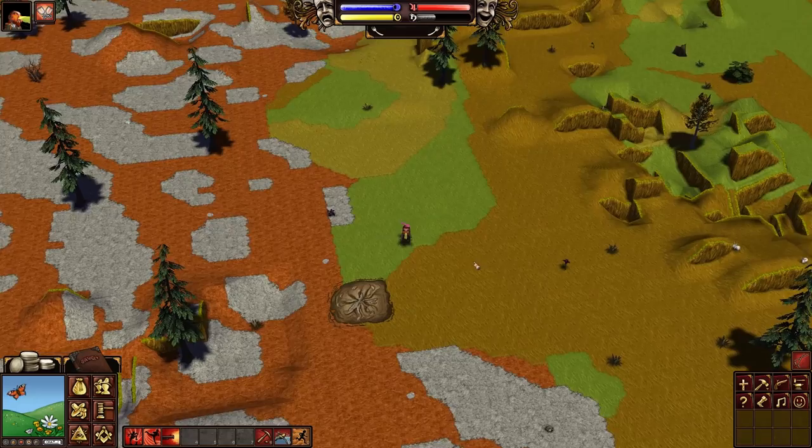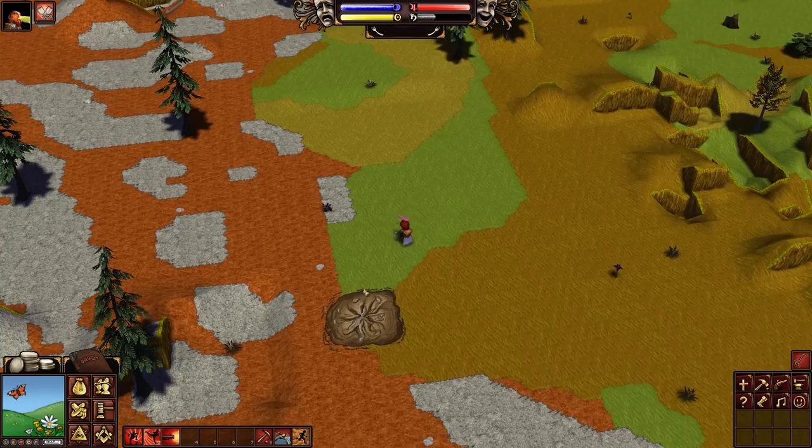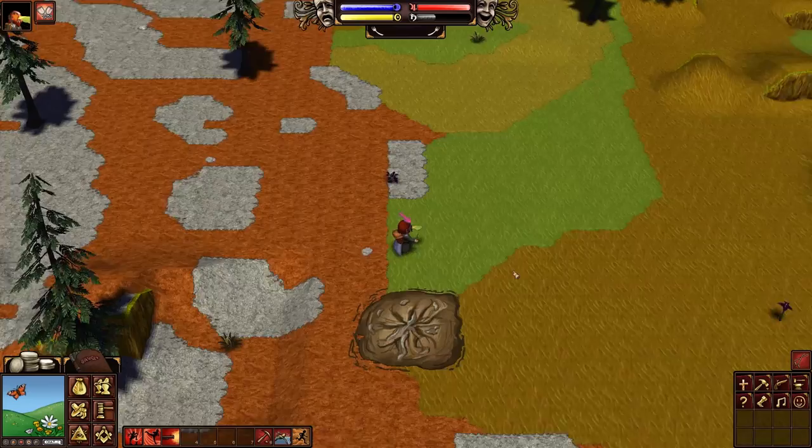Once you find this ore node you will be able to construct a mine entrance on it. If I go ahead and try to construct a mine entrance here, it says this land is owned by Providence, so I'm not going to be able to do it. But that's what you're looking for. In the town I'm living in we do have a public mine that we can use, so I'm just going to head over to the public mine and show you some mining.